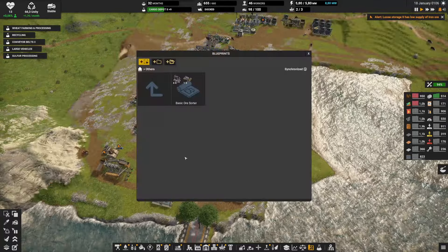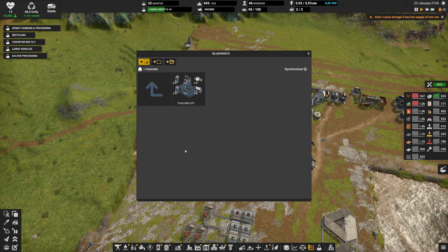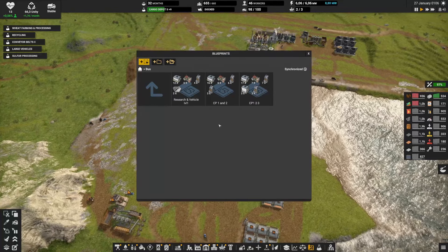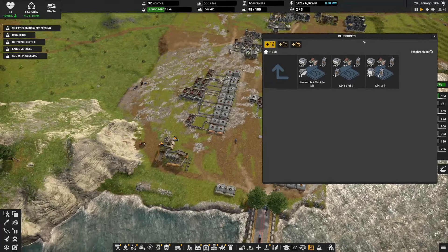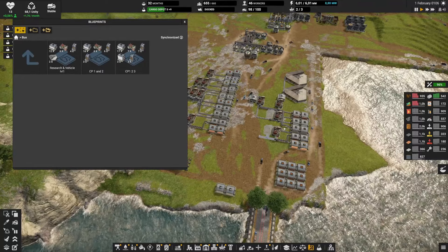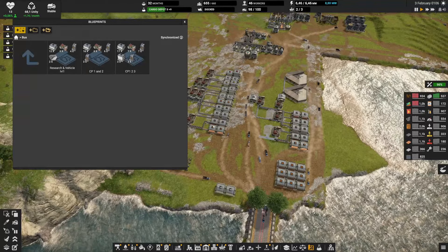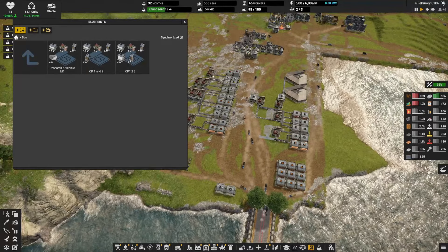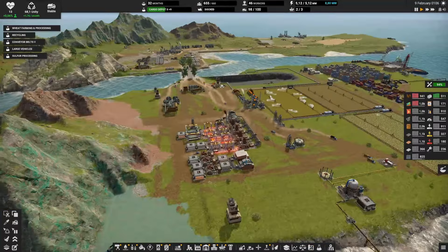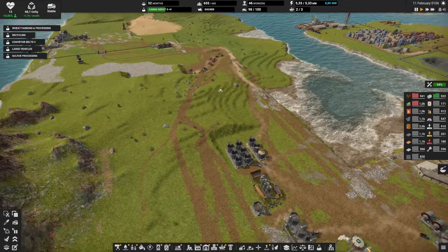There's also a basic electricity layout, a basic sorter layout with four deposits, a concrete level 1 deposit, and — I created all of these myself, not stolen from anybody else. Then finally for the bus layout we have one for research and vehicles, one for construction parts level 1 and 2 if you haven't unlocked level 3 yet, and one that has levels 1, 2, and 3. So for your own game you have all the blueprints I've been using.